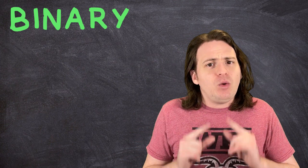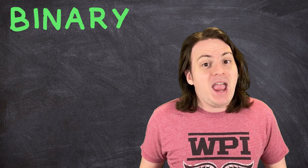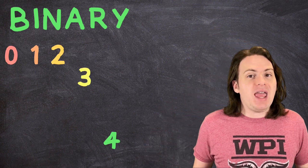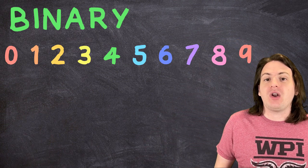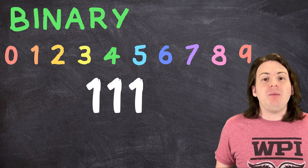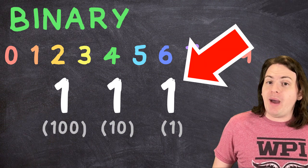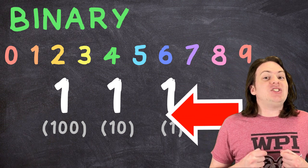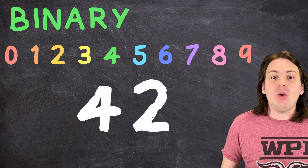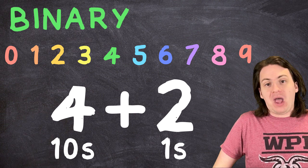Binary is a unique counting system, much like the one you're probably familiar with. It works in pretty much the exact same way, except instead of being base 10, it's base 2. In a base 10 system, we have 10 distinct characters that represent different amounts, and for numbers greater than 10, we use multiple symbols, with each one being worth 10 times more than the one to its right. So a 1 by itself is just 1, but a 1 in the second position is 10. Take the number 42.